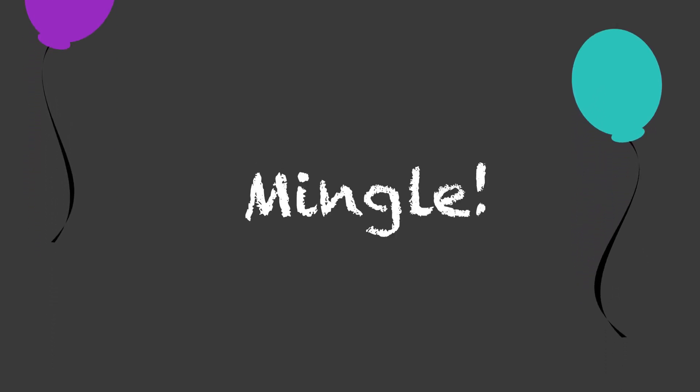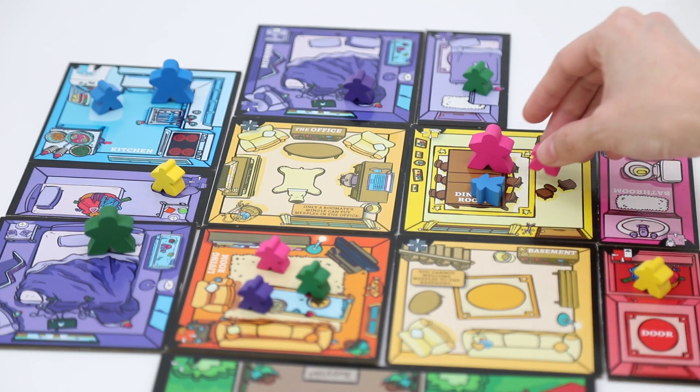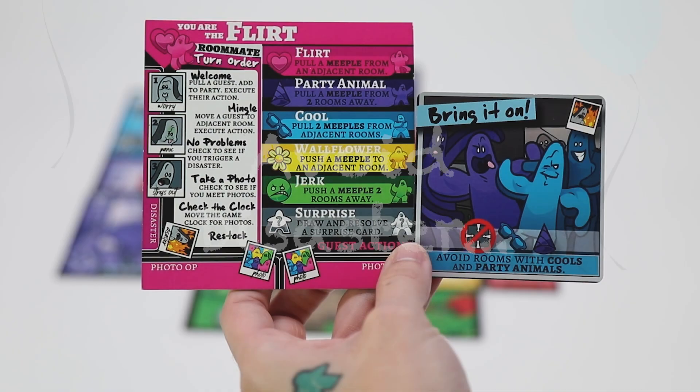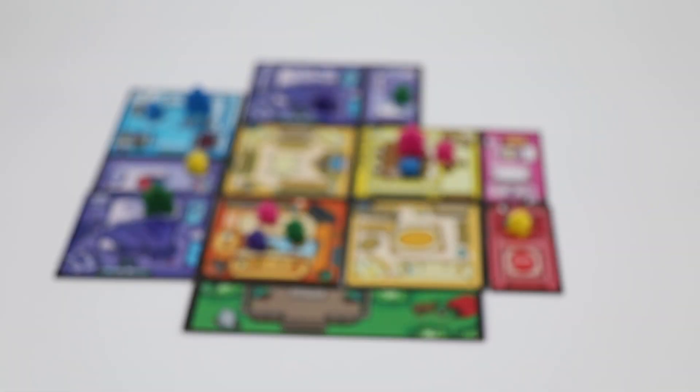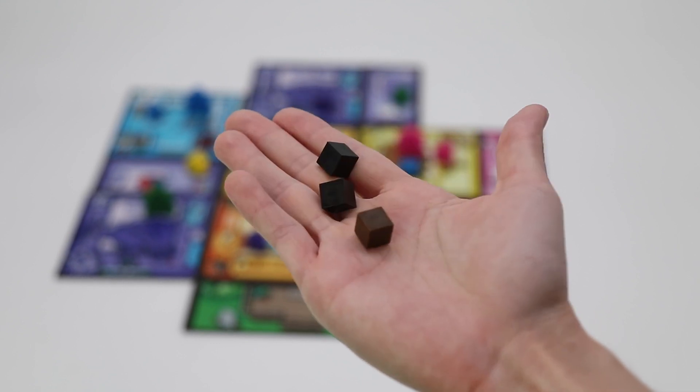Phase 2: Mingle. Then you'll mingle any one Meeple at the party by moving them to an adjacent room and performing their personality effect on that room. Phase 3: Avoid Disaster. Check that no disasters have occurred. Check the conditions of the active players' disasters against all rooms. If it's okay, then proceed. And if it's not, then the disaster has occurred and all roommates must take one stress.